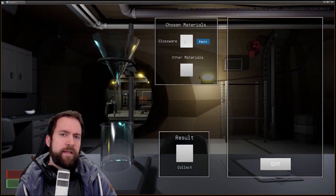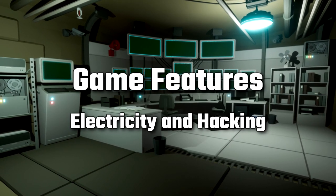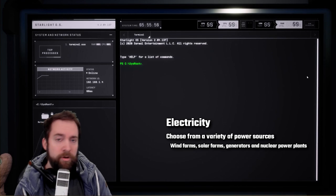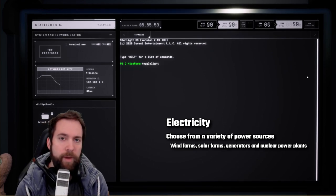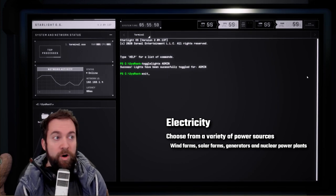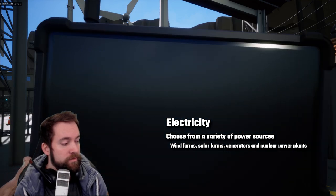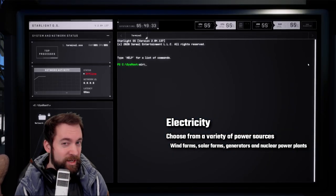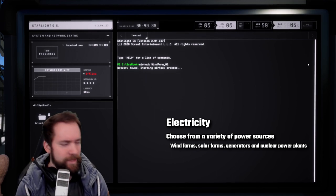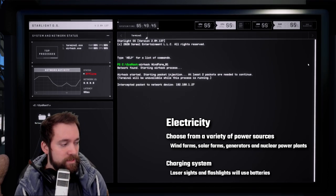The final game features in this video: electricity and hacking. There will be a broad variety of power sources — wind farms, solar farms, generators, and nuclear power plants — each with pros and cons. The early options will be cheap and easy to build but low output; nuclear power is probably end-game and will produce lots of energy. There will also be a charging system, so laser sights and flashlights will need batteries — something other games like Escape from Tarkov could use as well.